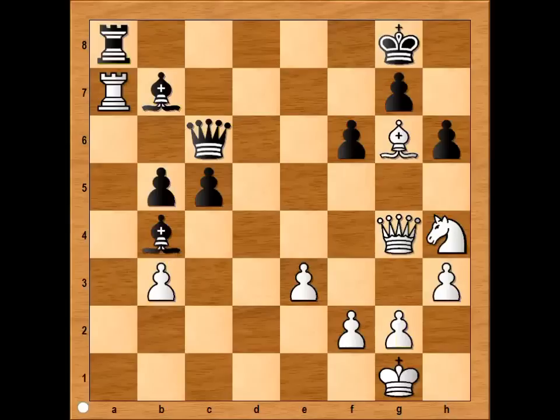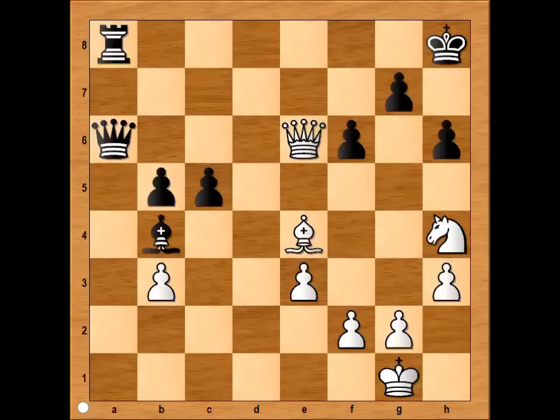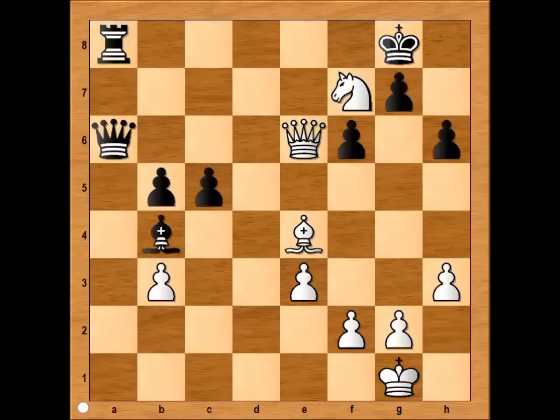It is white to move, and in this position white uses a tactic called deflection. Can you see it? It is rook takes bishop on b7, and the queen is deflected from the protection of e6. For example, queen to a6, check, king to h8. In this position white made a move and black resigned. Can you see it? The move is bishop to e4, and black resigned in view of the continuation.